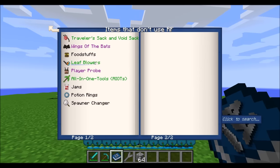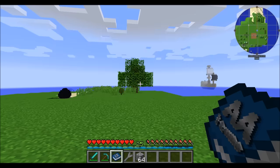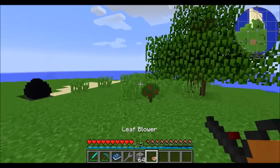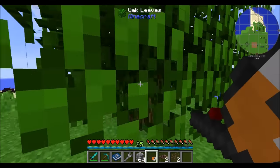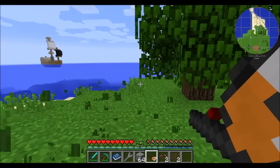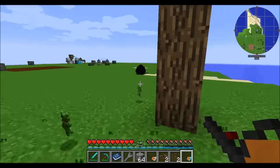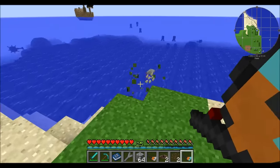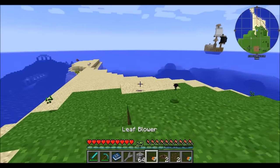Another one to take a look at is leaf blowers. There's the basic leaf blower and then there's the advanced leaf blower. They don't use RF and they do exactly what it says on the tin — they blow leaves. The basic leaf blower will blow away any tall grass and leaves from the nearby area. The advanced leaf blower is faster and also blows away leaves on trees, while the regular leaf blower just does tall grass.